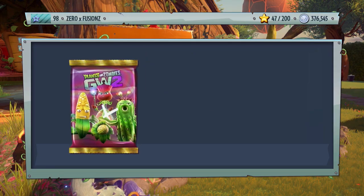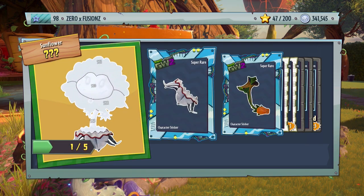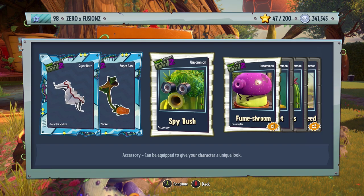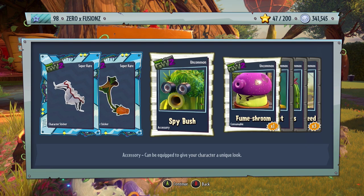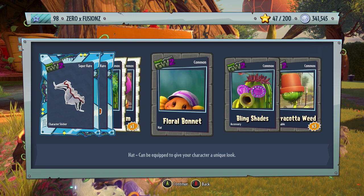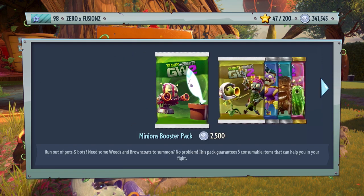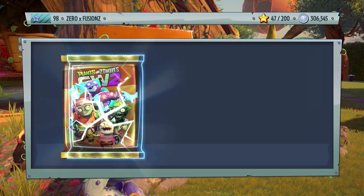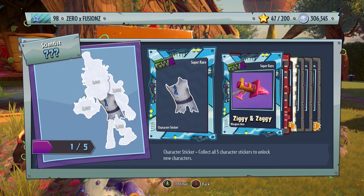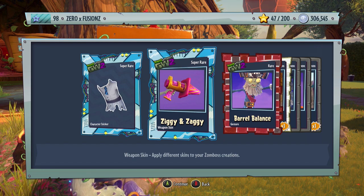Let's do another Fertilizer Fun Pack. We get a piece for the Vampire Flower which is super rare, something for the Druid Rose as well, Spy Bush which looks like an accessory or hat mixed with glasses for the Cactus, a Fume Shroom, a Floral Bonnet for the Sunflower, Bling Shades for the Cactus, and three Terracotta Weeds. Then in the next Amazing Brains Pack we get a Newspaper customization, a piece for the Zoologist which is super rare, and Ziggy and Zaggy — a weapon skin for the Pylon Imp.